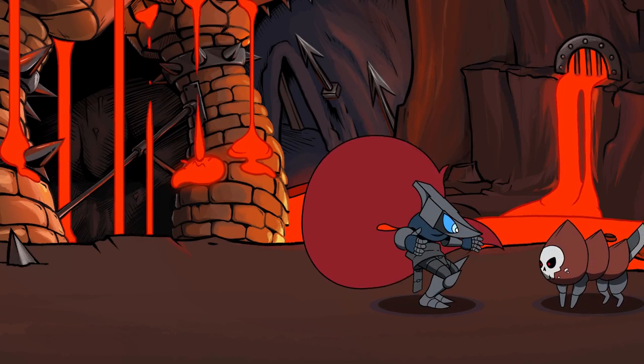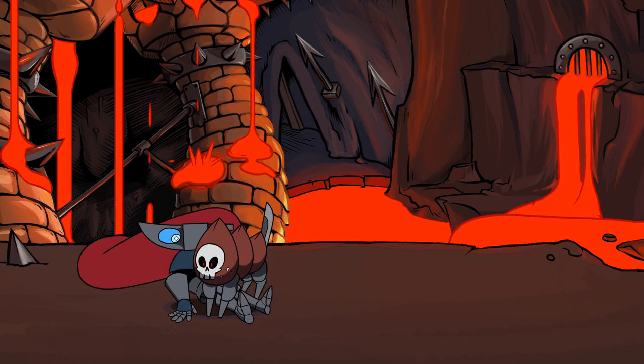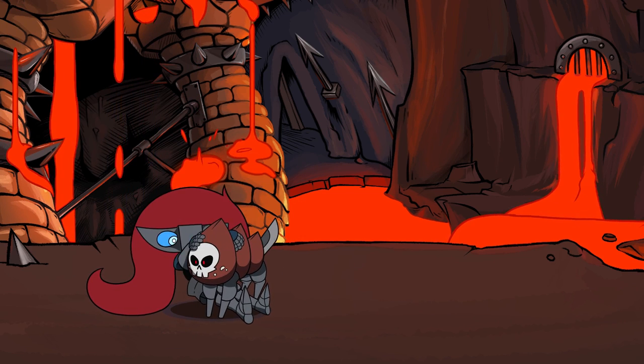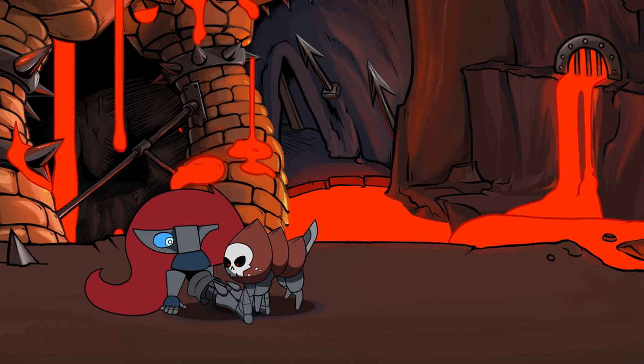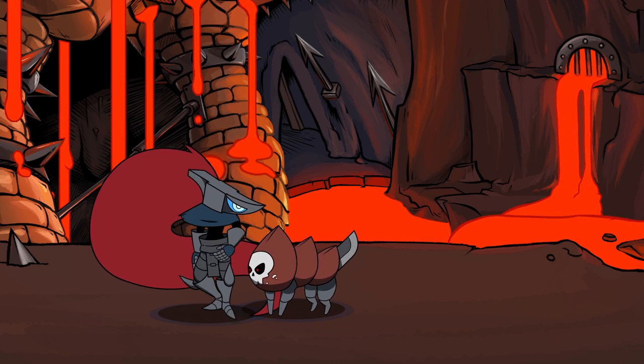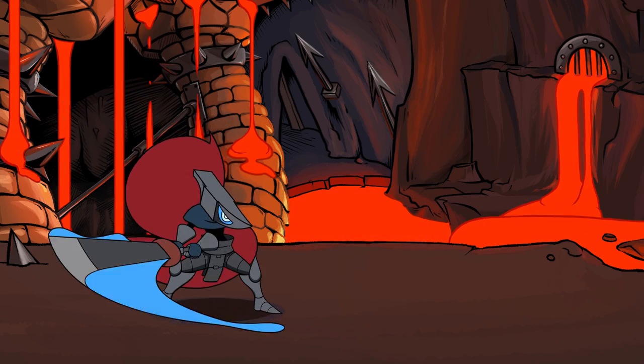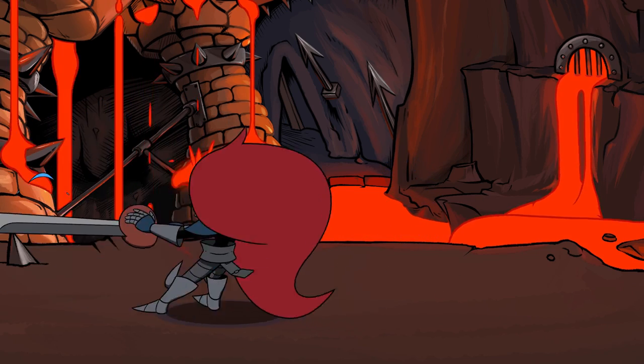Hey, this is Sam Hintz and this is Living Steel Development Vlog number four. I've been working on a lot more animations for the main characters. I have this petting animation, which I thought was important because it will really get the point of the game across — where your little dog pet creature here is both your weapon and your friend. So I thought it was very important they were able to interact with them like this.